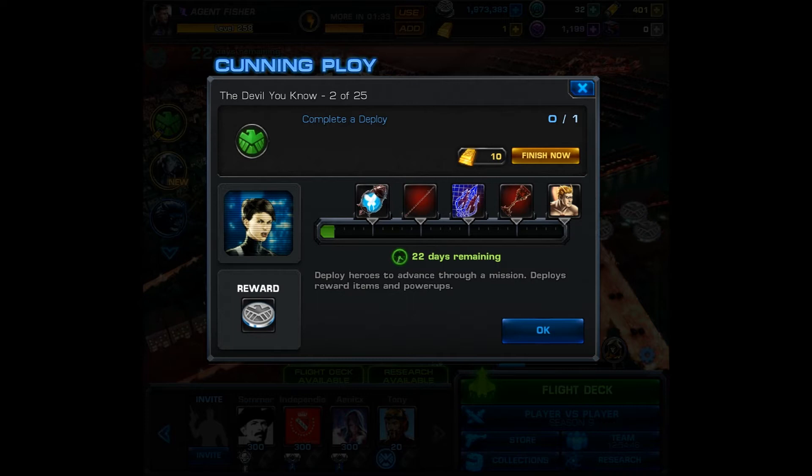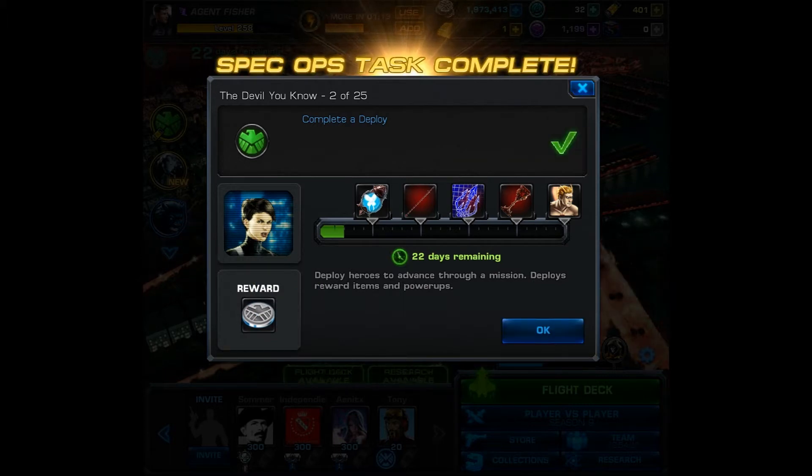For task number 2, you must complete a deploy. That's it — you only have to complete 1 and you're given 1000 silver as a reward. Or you could spend 10 gold to finish now.